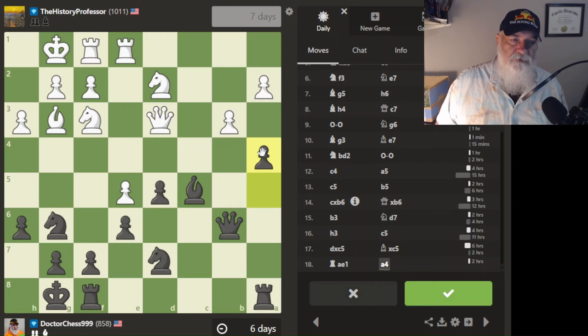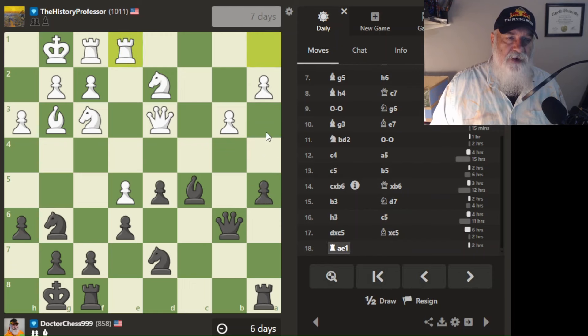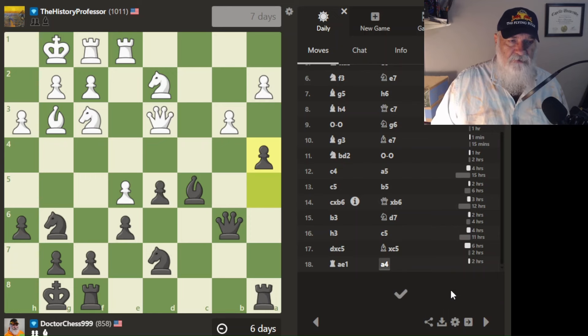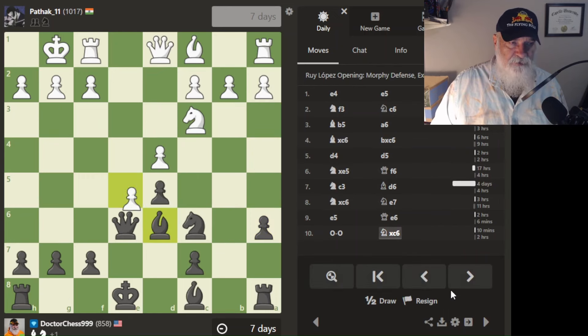It's not real conservative, but it's not horrible either. If he doesn't take it I'll probably just go ahead and push it twice, locking this pawn in place, and then figure out a way to take it. Let's just put this up and run with it — see what happens with the history professor.